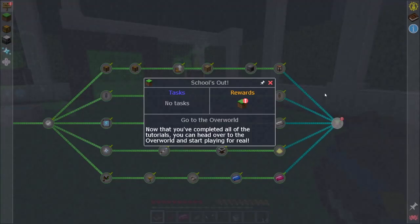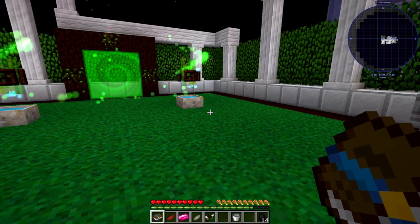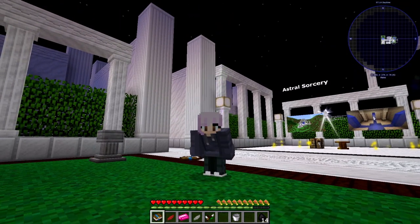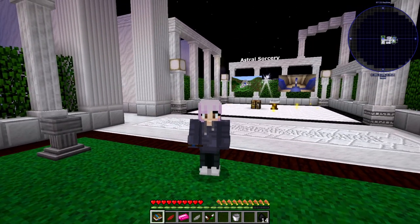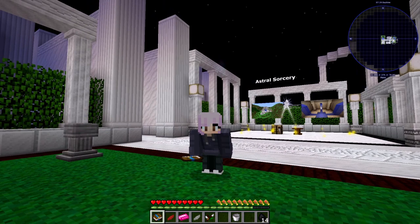Go to the overworld — now that you've completed all the tutorials, you can head to the overworld and start playing for real. What I recommend is before you start working on any of the mod quests, go to the overworld, find a good place to base, set up a base, and do a lot of strip mining. You're going to want a lot of resources to use mods — a lot of the mods require tons of resources. Save everything: save seeds, save dirt, save every plant you pick up off the ground because a lot of them are used in many mods. We will see you guys next time in Feed the Beast Academy. Bye-bye!